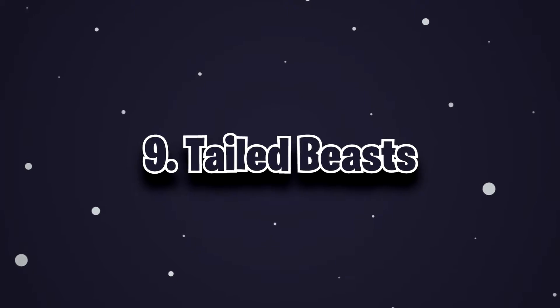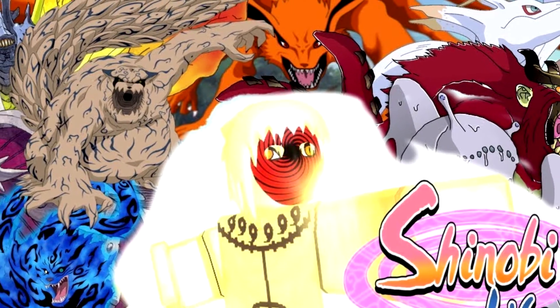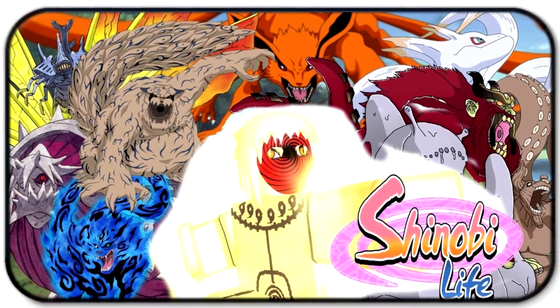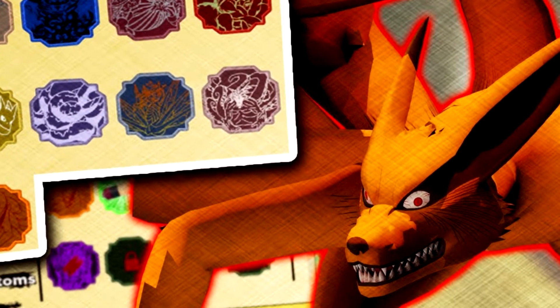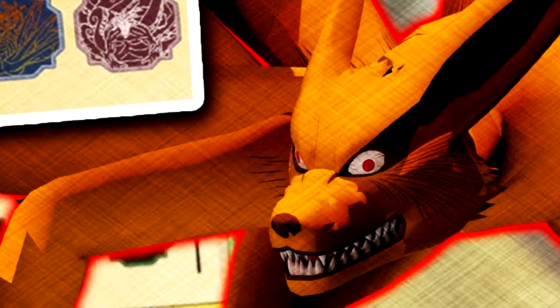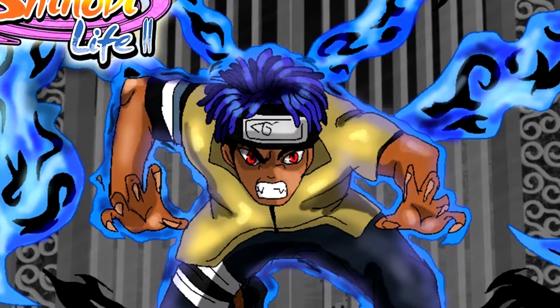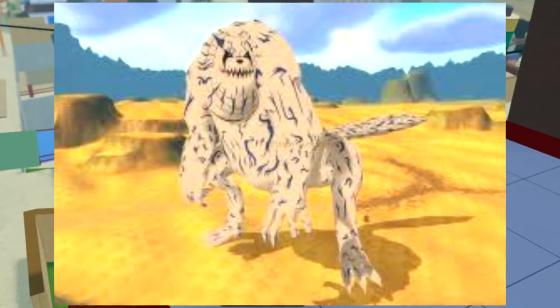Number 9. Tailed Beasts. The 9 Tailed Beasts are the bosses that spawn at specific times in different villages. They each give a different mode based on their abilities and appearances. Each Tailed Beast has a scroll near them, and once they're defeated, the first 3 players to pick up the scroll are able to buy the Tailed Beast mode for 1 million Ryo, and the player must be level 500 or higher. Tailed Beasts all share the same HP of 4 million HP. They all despawn within 11 minutes, with the exception of Shukaku, which despawns in 10.